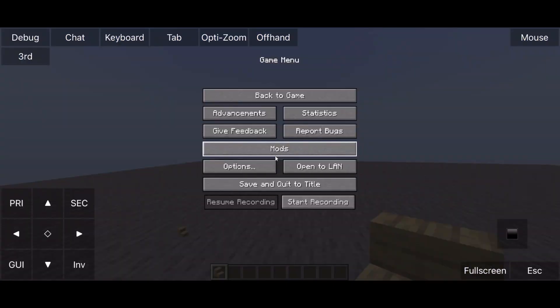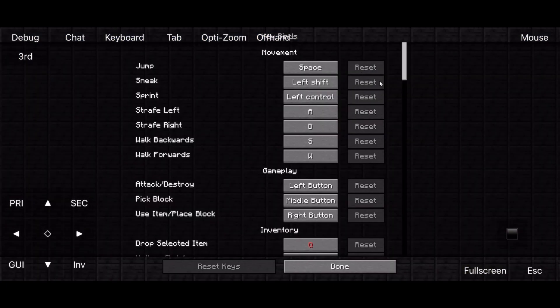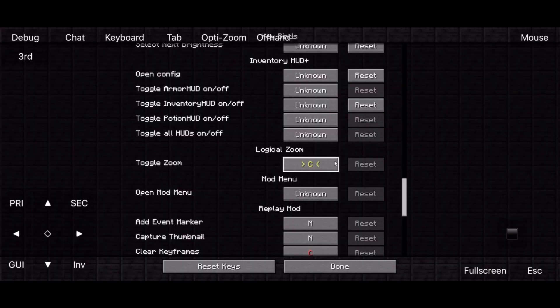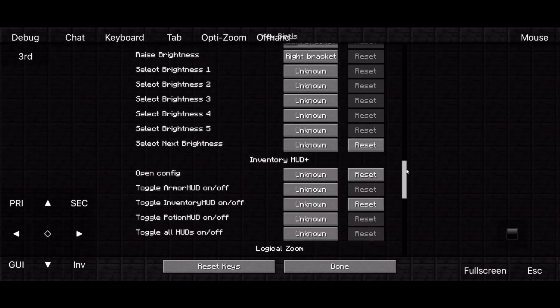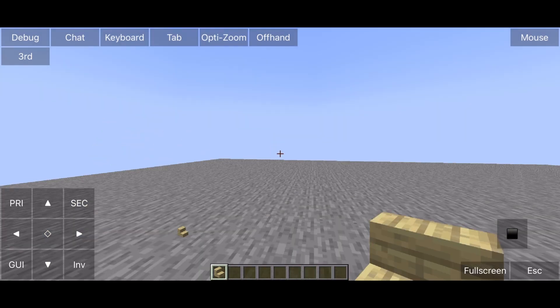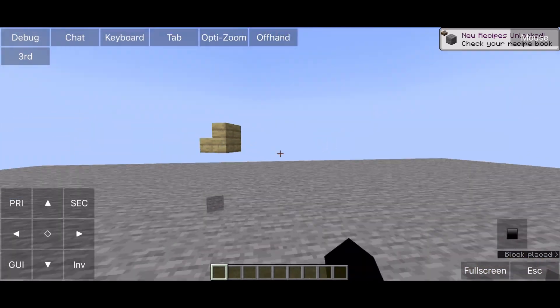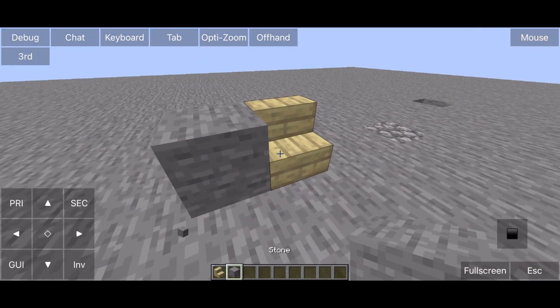You have three free buttons to remap to anything. I use the right D-pad to pick block, the left pad to use F5, and the down pad to use the OptiFine Zoom. I didn't find a way to remap the controller itself, and I'm not sure if this works the same on Android — let me know in the comments if this works on Android.